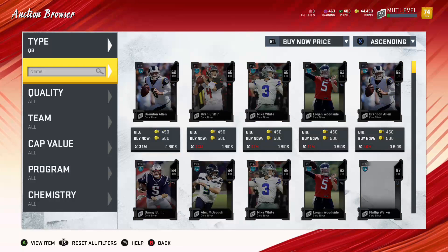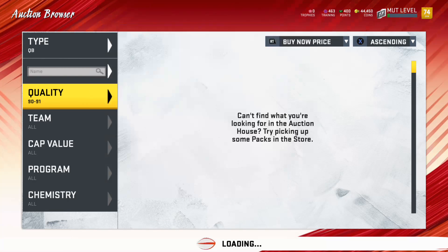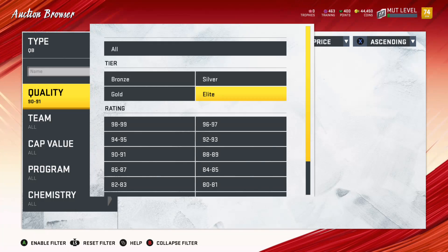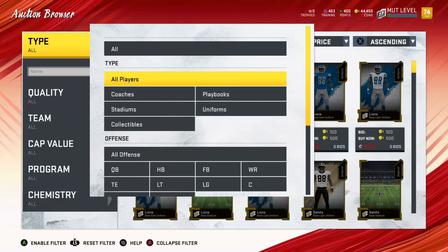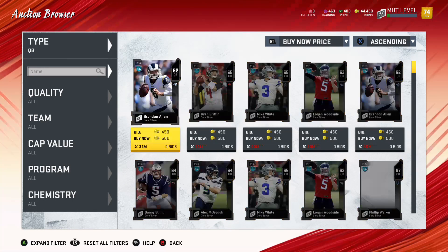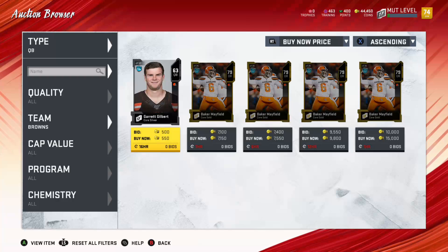How much is Daniel Jones? I really like him. Is there anything in the 90s yet? Probably not. There is — a John Elway Legends card! I haven't been able to find the legends yet. After I compare Baker I'll sort the auction house to legends-only cards to see what we got for legends this year in Madden 20.